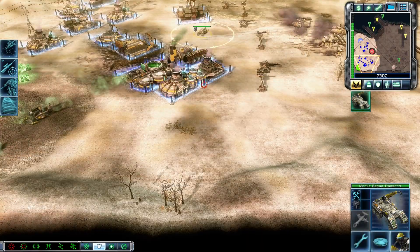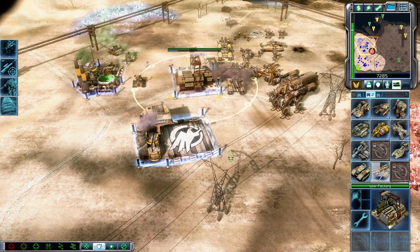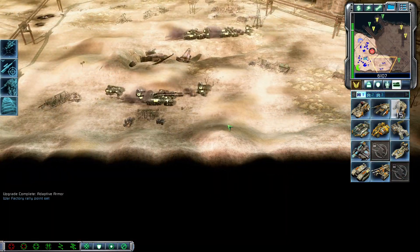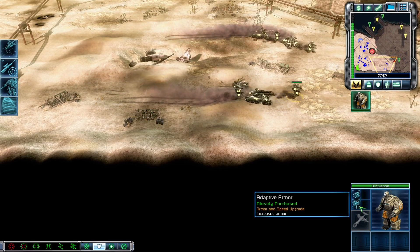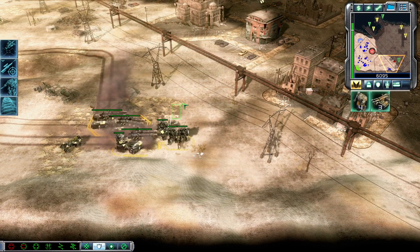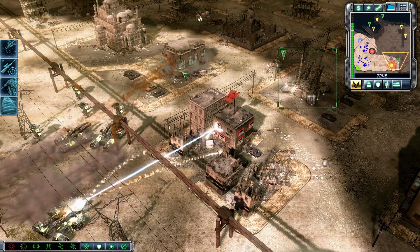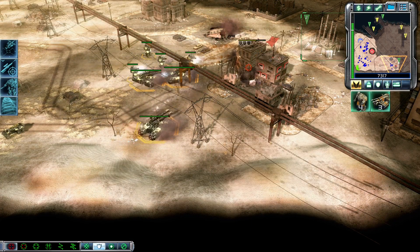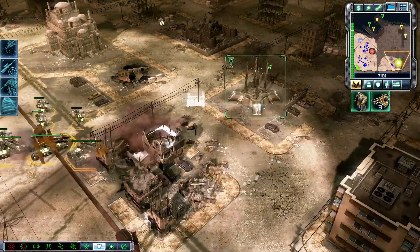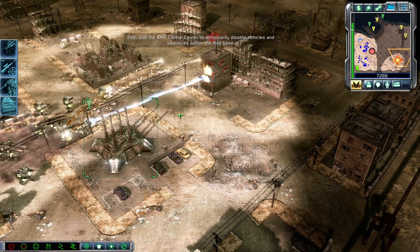Taking it there. At your service, sir. On my way. Mammoth tank waiting orders. Upgrade complete. Training. Set him up and I'll knock him down. Get this party started. MRT on the move. Let's get to the front. Yes, sir. Unit under attack. Load and lock and roll and rock. Let's go. Armor superiority. Take him down. We should take that EMP control center. MRT ready. Let's support all around. Use the EMP control center to temporarily disable vehicles and structures within the Nod base.